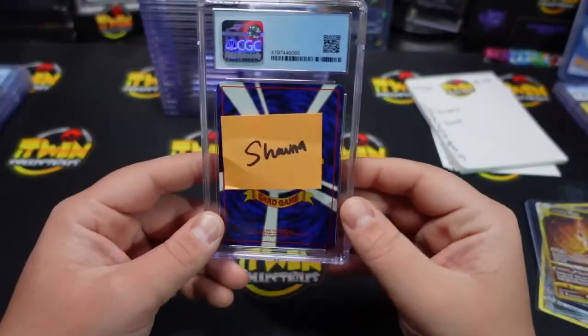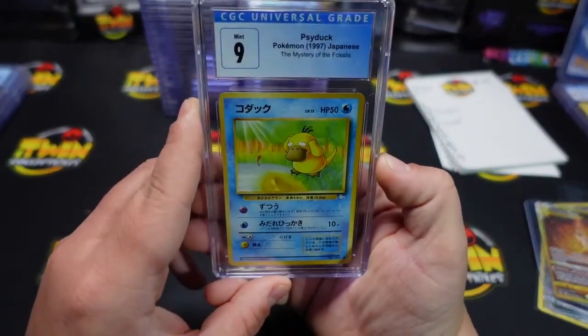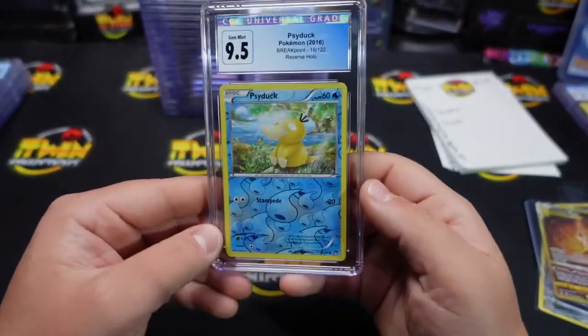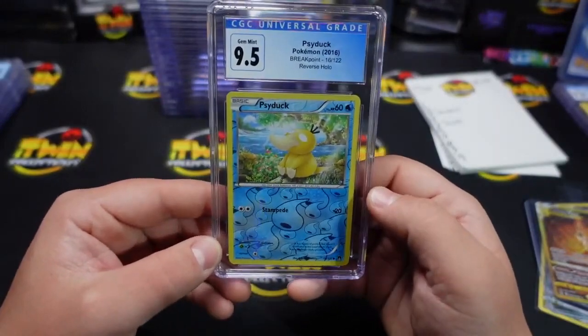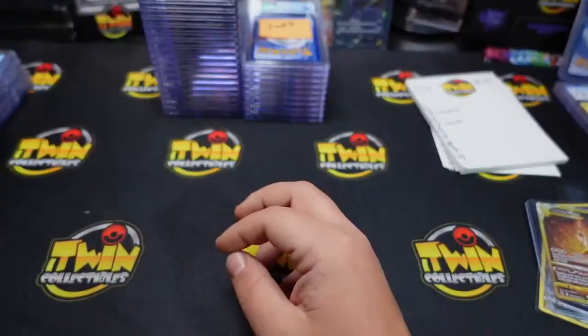Also a pristine 10 on your Pikachu from Scarlet. Shauna and Matt are up next — a 9 on your Psyduck from Mystery of the Fossils. This one says Matt but it's Shauna's as well — it's a 9-5 on your Psyduck reverse holo from Breakpoint. I think Clayton was the one who got you that one.